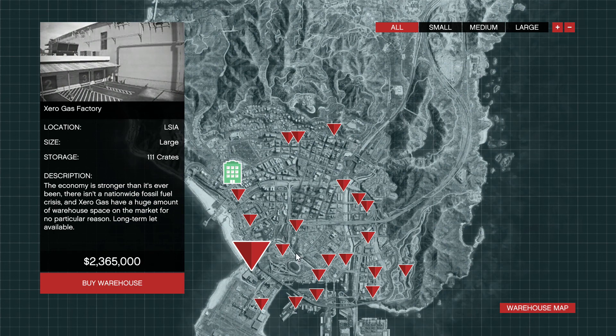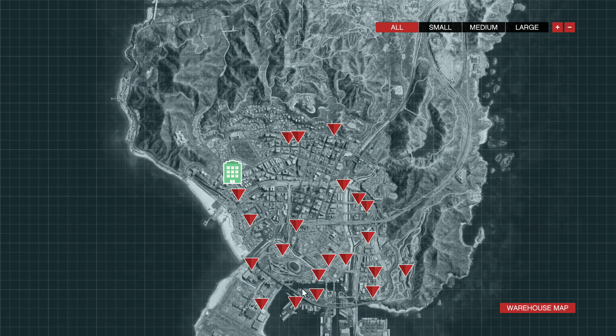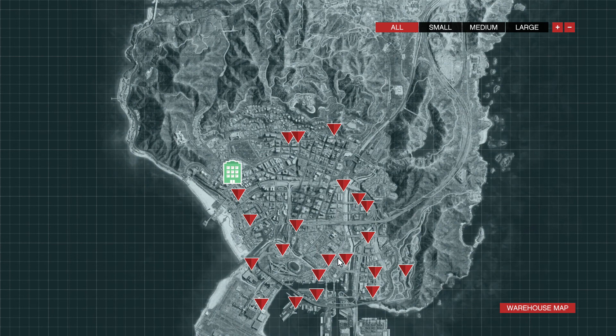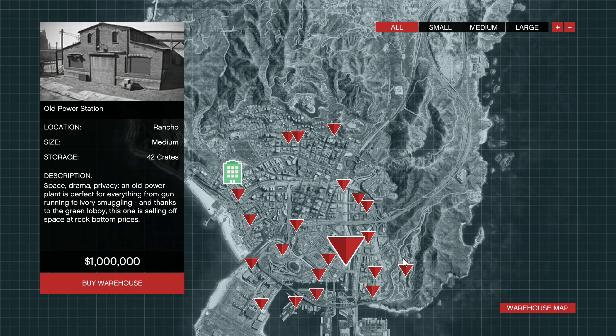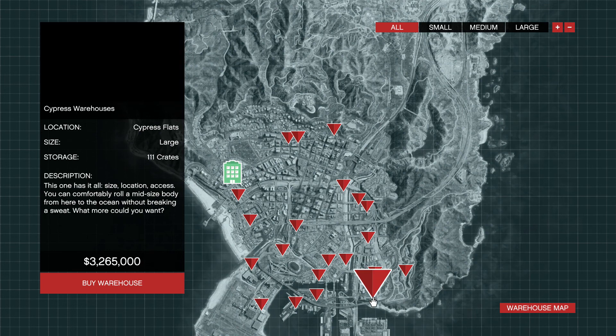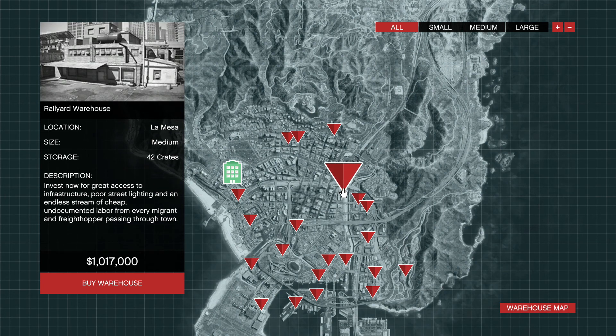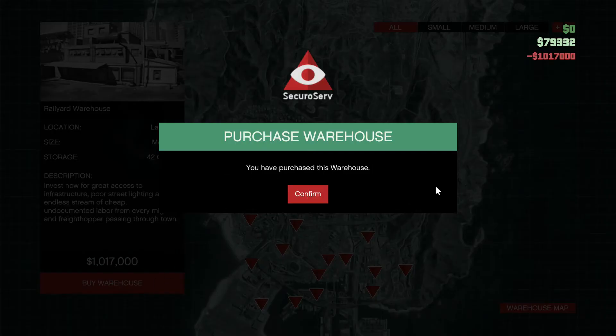We're going to have to go with cargo because we don't have enough for vehicle cargo. Let's go with this one — 42 crates. I think that'll be the one we have to get. That's a good location. There we go, let's buy that one. Nice.